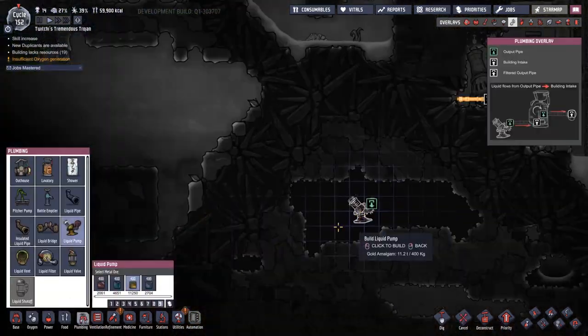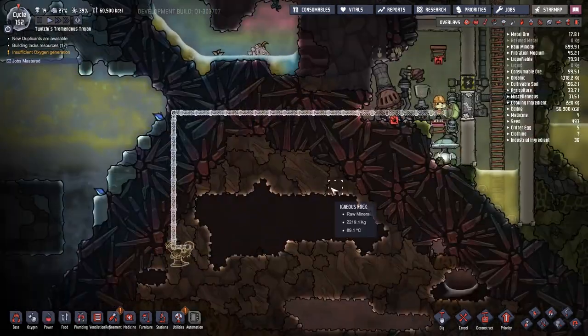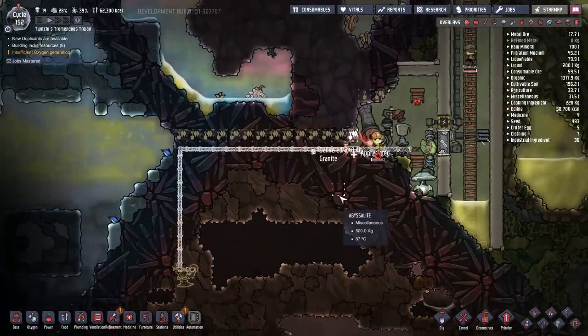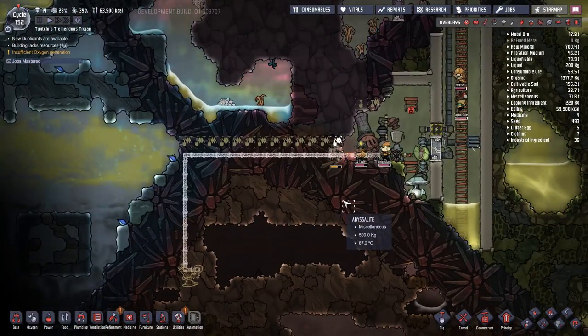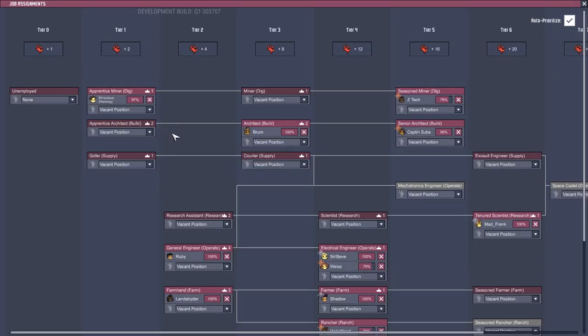I start playing around with this pump idea. I really don't want to drop hot oil on top of my duplicant's head, so I think the best way is to go out and around and then have a wall separating it that we can dig out as and when we need to.